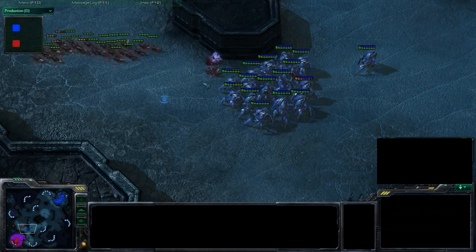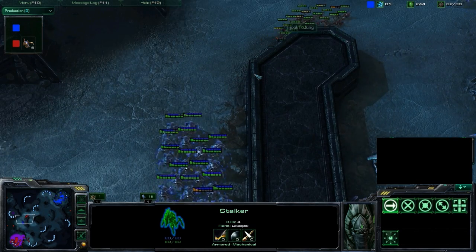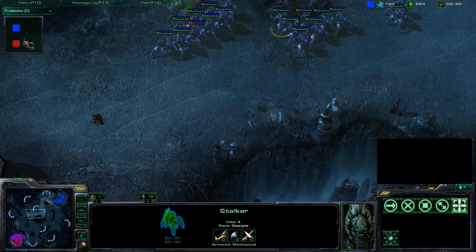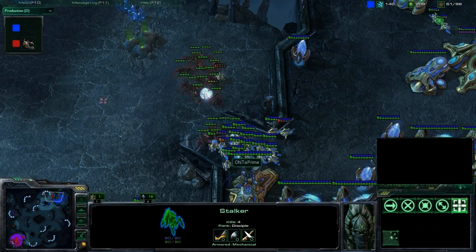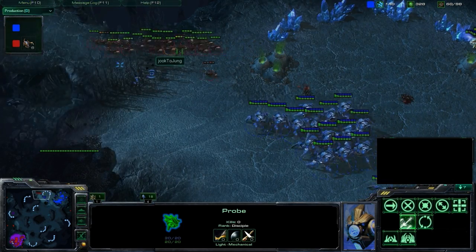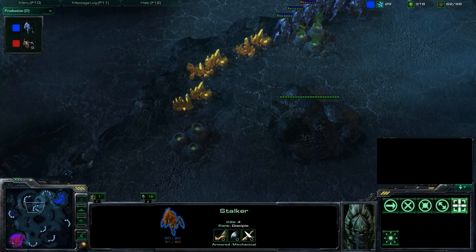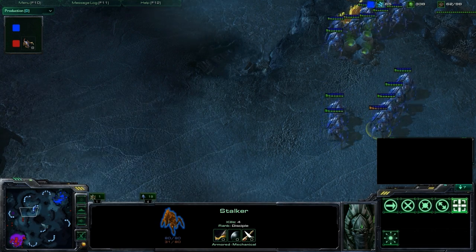Picking off more and more Lings — two more die right there. Cheetah Prime doing a great job chasing down those Speedlings, blinking up and killing one more. In this type of gameplay, every single unit matters. Jukedujang running up here trying to get some probe kills. Cheetah Prime holding that ramp with his probes. Jukedujang says 'I'm done with this, I am not going to fight those Stalkers,' and goes the long way around. Cheetah Prime tries to cut him off — but those Speedlings are just too fast.